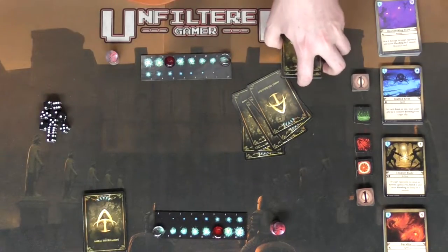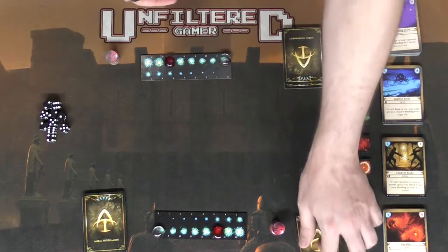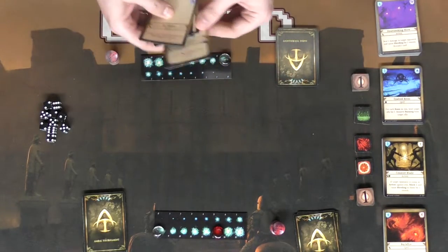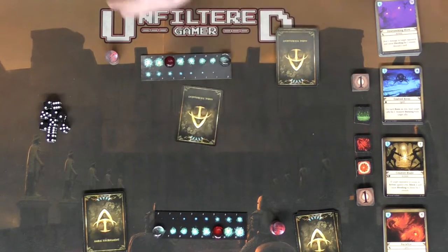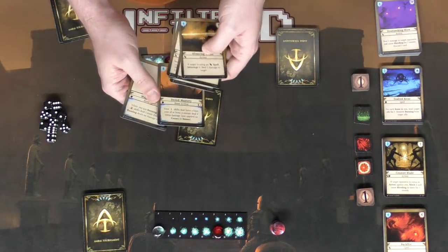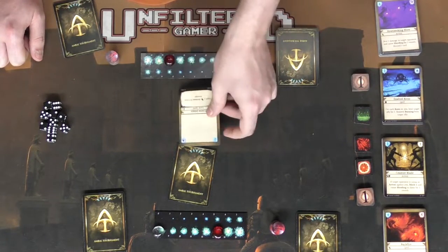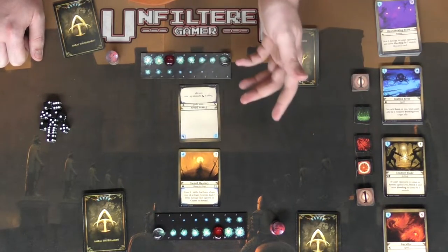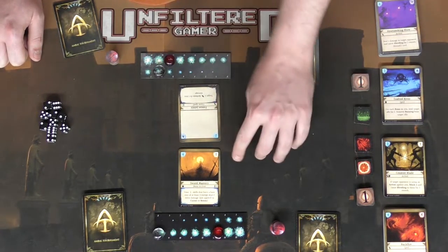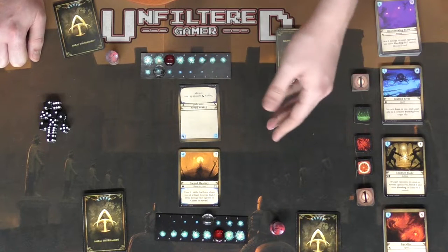After you've drawn your cards and made sure your deck's nice and shuffled, players are going to start by playing cards simultaneously. They're simply going to look at the cards in their hand and play them down in the middle of the board. After all players have played cards down, you're going to flip them simultaneously, spend the cost — looking in the top left-hand corner, that's the cost for each card — and then enact the specific effects.